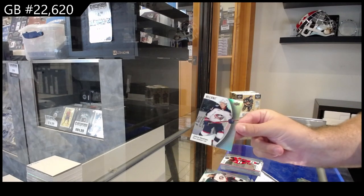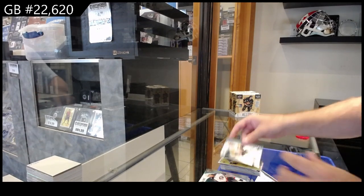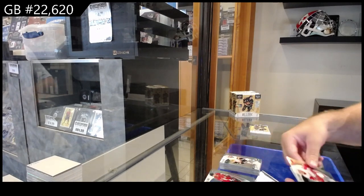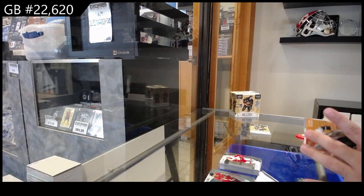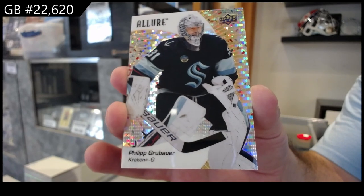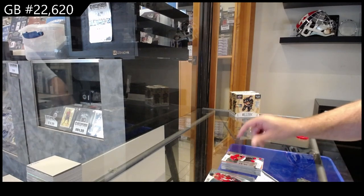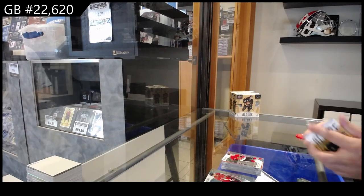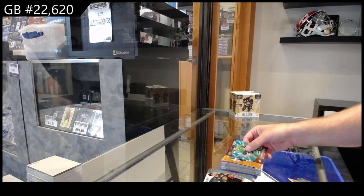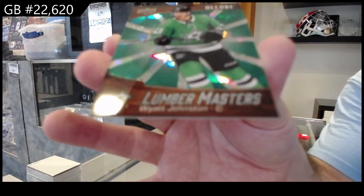Black rainbow of Goudreau for the Jackets. Polished Pros Cousins for Buffalo. Color Flow of Sod for the Blues. And a Gruden for Pittsburgh rookie. Black rainbow of Casper for the Red Wings. $1.99 for Seattle Glitterbomb, Grubauer. Grubauer Glitterbomb. Shane Wright for Seattle Color Flow. Korchinski for the Hawks rookie. Black rainbow for the Blues of Thomas. Color Flow of Marshmint for Dallas. We got a Farrell rookie for Montreal. And a Lumber Master to $2.49.